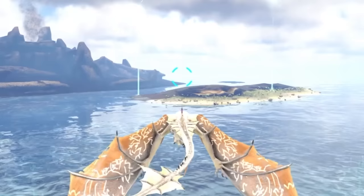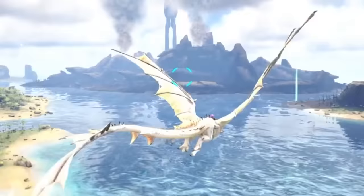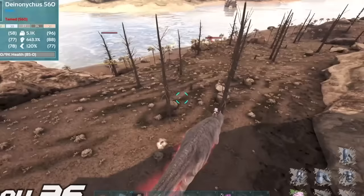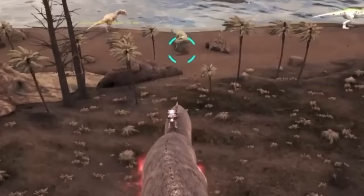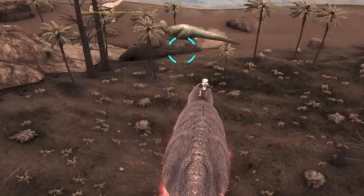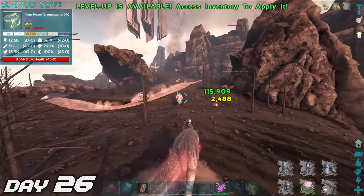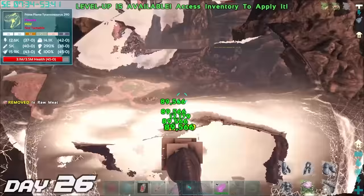We went over to the volcano island where all the big, bad, scary dinos are — you would have thought I would have learned my lesson. At least this time I went over with a tad bit of caution. I really needed levels in my giga and myself — I'm really limited in what I can do at such a low level right now. We even took on a couple of higher tier dodos once Atlas came to help us out.